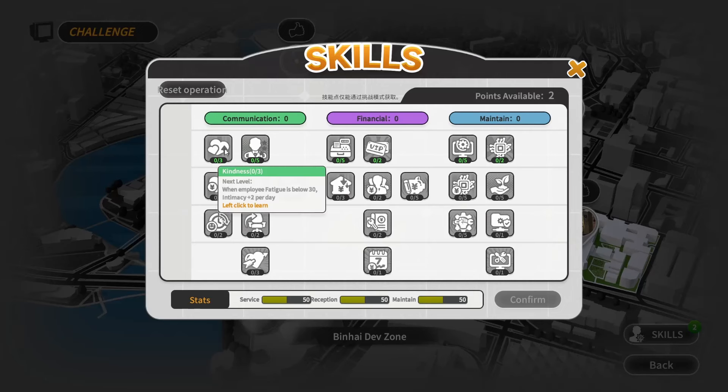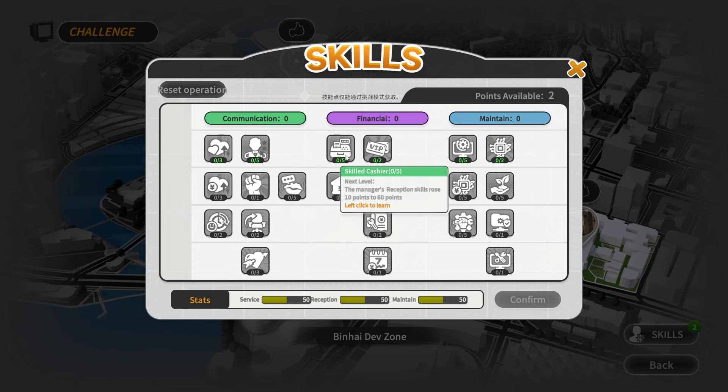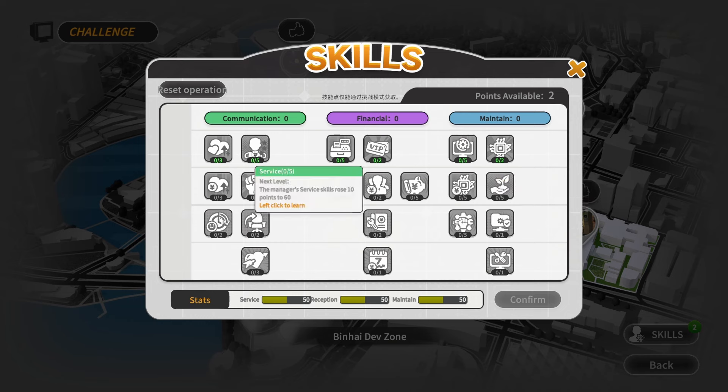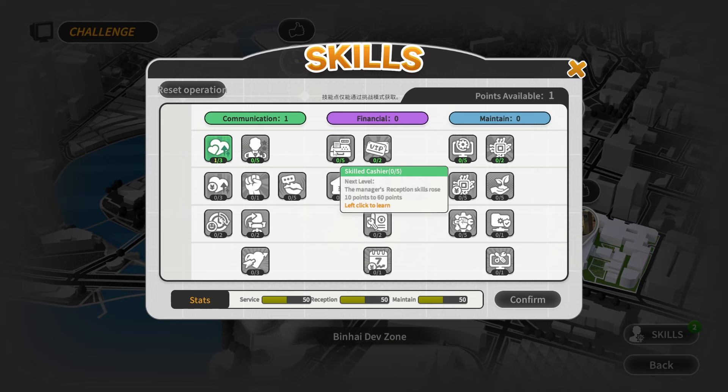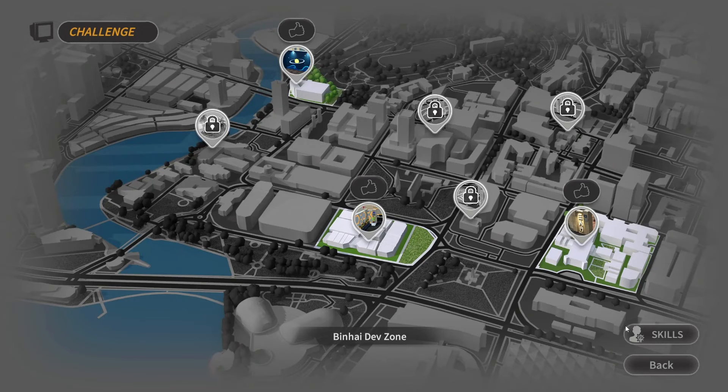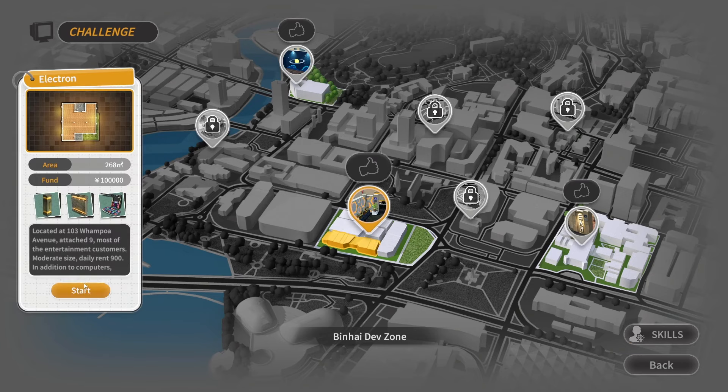Oh, that is a skill: Kindness. When employee fatigue is below 30, intimacy per day the manager reception skill rose 10 points to 60 points. VIP top-up, maintenance skill — okay, computer performance score increase. I'll get this one. Reception skill or maintenance? I'll go maintenance skill. Let's get this one.